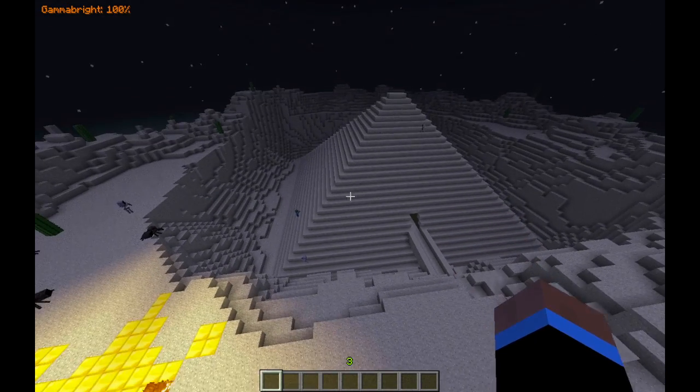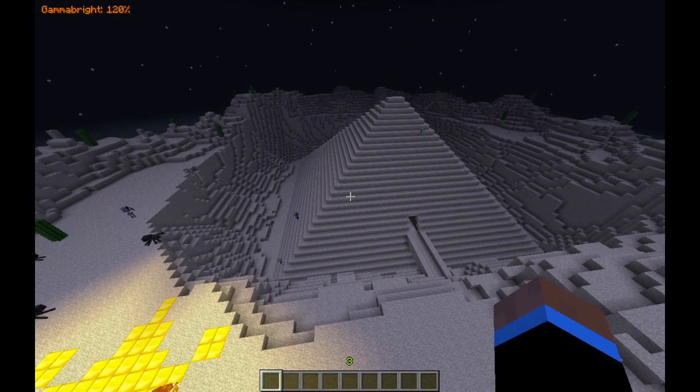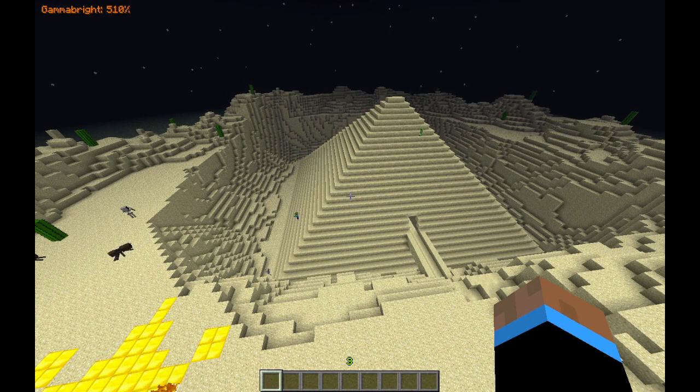If you fly up here and hold Right, it gets brighter. You can see I turned my gamma up really far — we're at 1000. If I turn it off, you can really tell the difference.